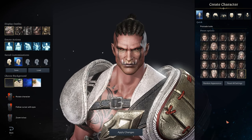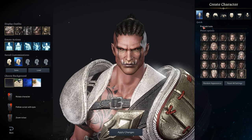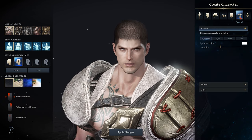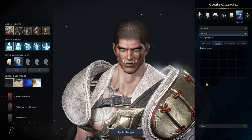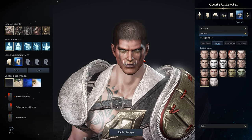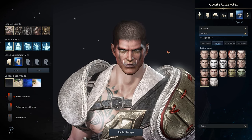Now the quick and dirty version for anyone that just wants to get straight into it: all you have to do is click on Special at the top, go down to Tattoos, go to Fixed Plus, and in the bottom left corner you will see the face paint that looks like an orc. All you need to do now is change the eyes, change the hair, match up the body skin color, and you're good to go.